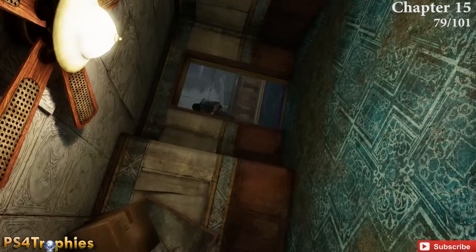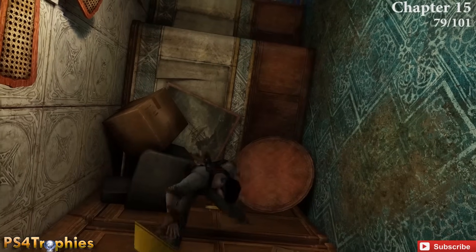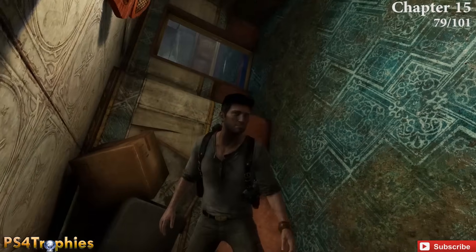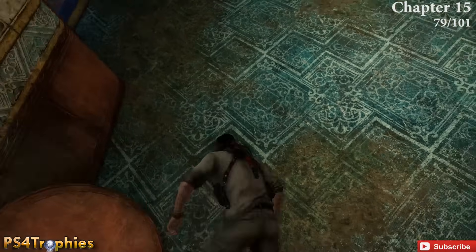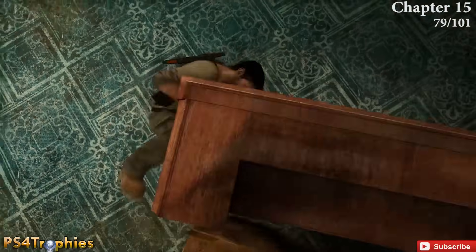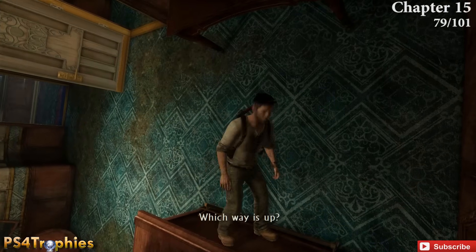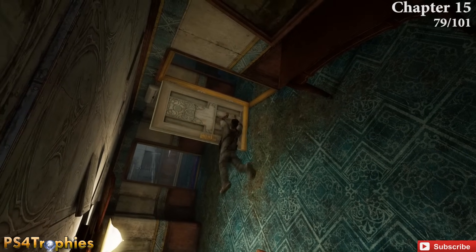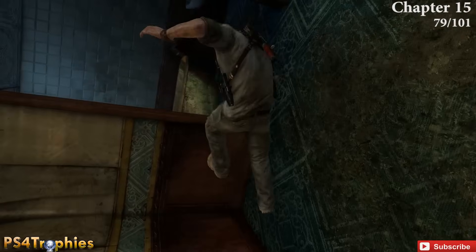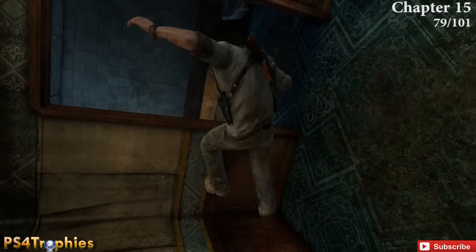Chapter 15 has only one treasure. You're still in the cruise ship trying to escape the sinking ship with lots of platforming. Everything is turned upside down. Jump up to a door and you'll see a bathroom with a bathtub — when you spot the bathtub, that's your cue to jump into that room to get the treasure.